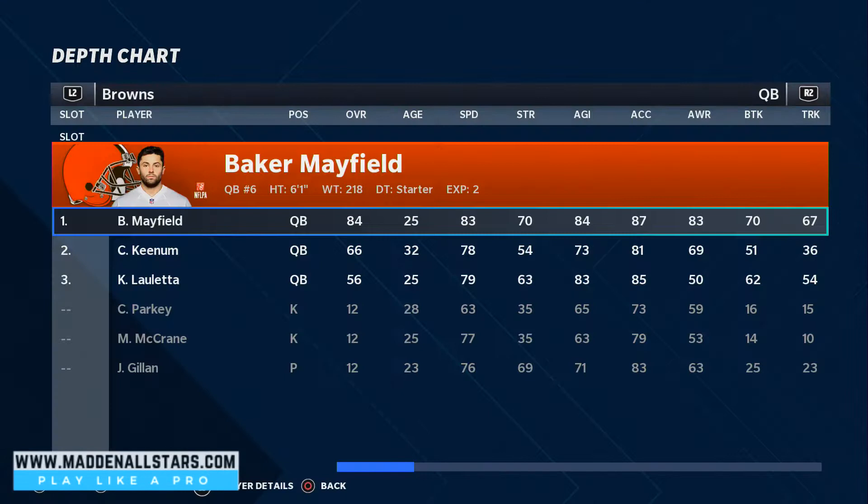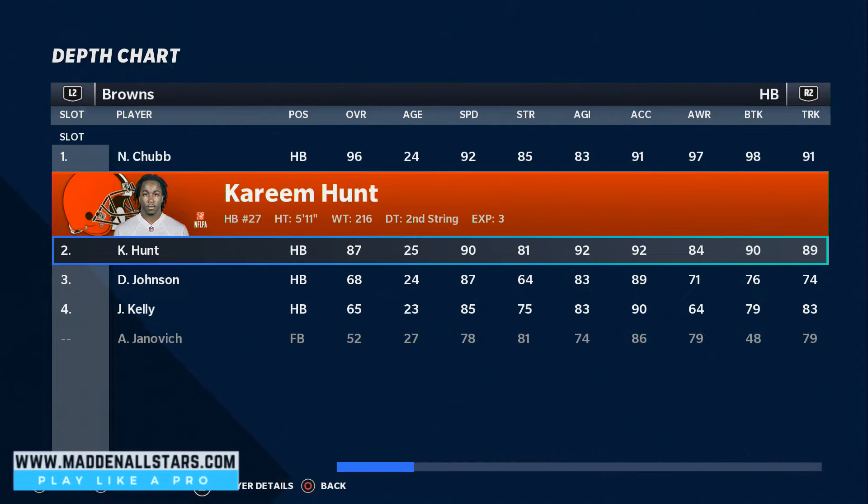We're gonna go ahead and auto reorder our depth chart first. Then we're gonna go to our halfbacks and look at speed. We want 92 and 90. We have 87 on Johnson, so we're gonna put him at fullback.